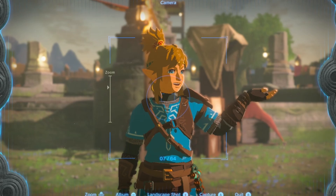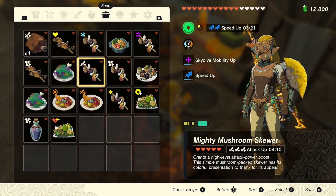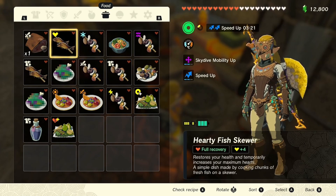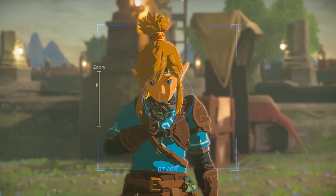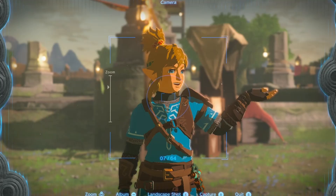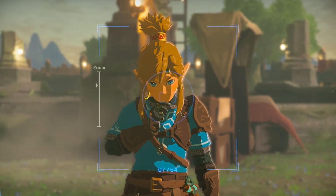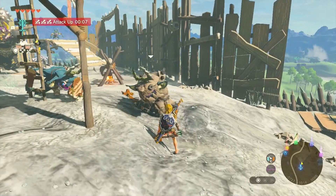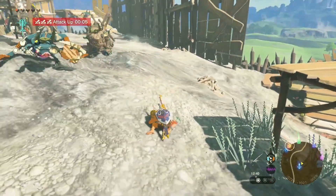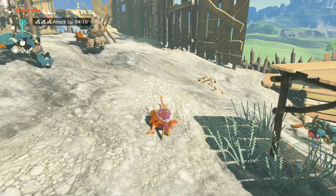I've prepared some tricks that will help us massively now. First of all, cook all the food you have — defense, attack, normal food, everything — because we'll use it to heal ourselves in a minute. If you're playing Tears of the Kingdom in normal mode, you cannot be one-hitted if your hearts are full. No matter how many hearts you have — 3, 5, or 30 — as long as your heart containers are full, you cannot be killed with one hit, no matter the enemy, even the final boss.